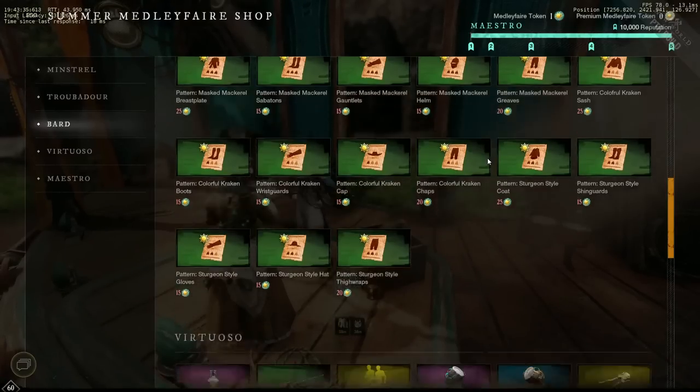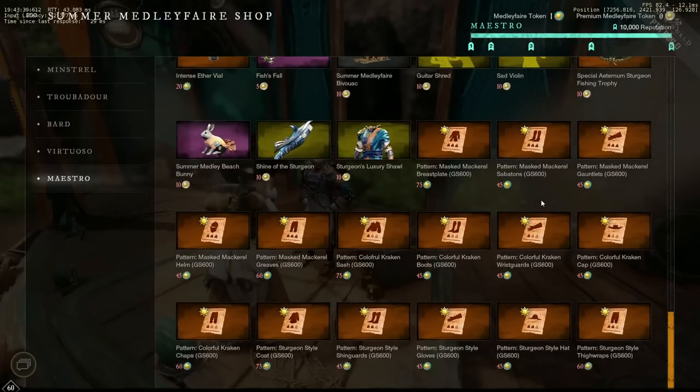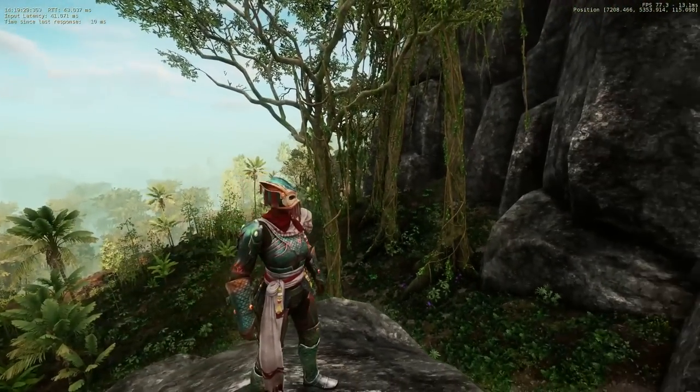So during this event, if you open the event shop located in each of the event towns, you will find the event theme patterns for the gear being sold for event tokens. There are three sets of gear for this event. The Masked Mackerel, which is the heavy set.